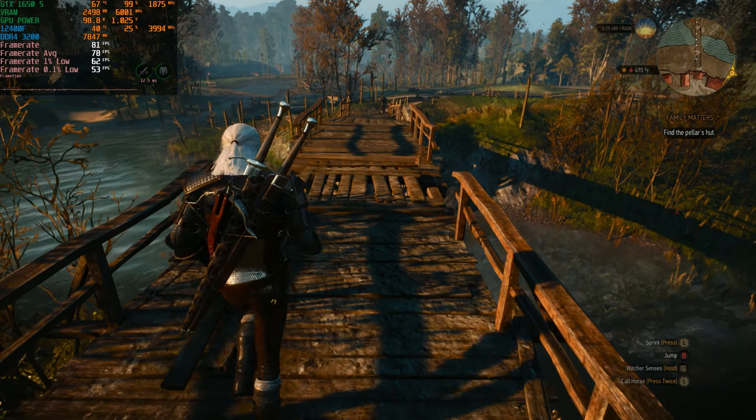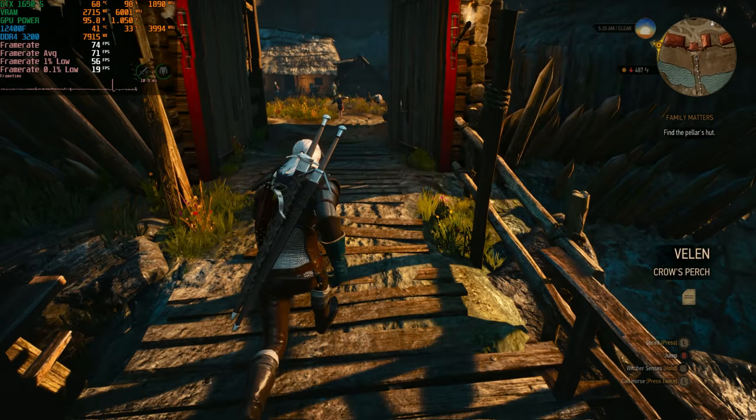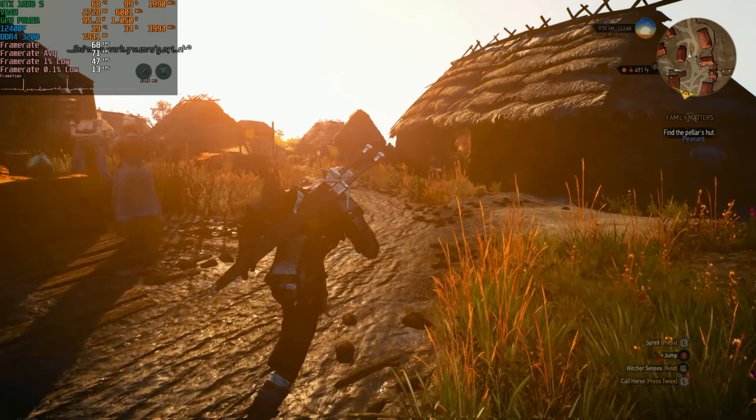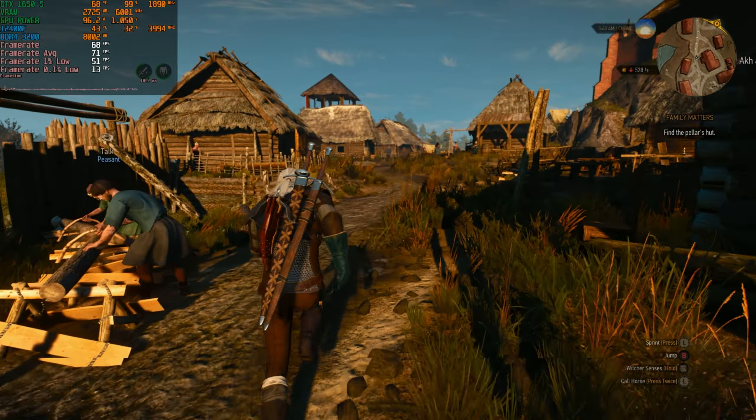Now let's see the medium preset. Performance did not decrease that much — we lost maybe 10 percent. We had about 80 fps and now we've got about 70 fps. Running faster into the village might increase stuttering a little bit because objects in the distance need to load in more quickly. We did see one or two big stutters, which is why our 0.1% lows are sitting at 13 at the moment.